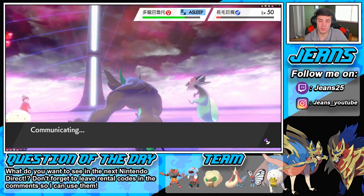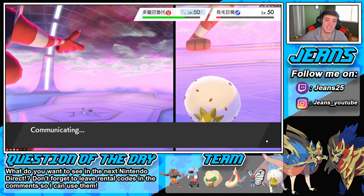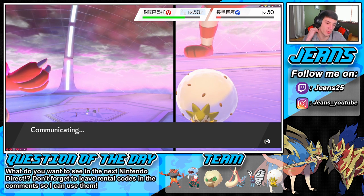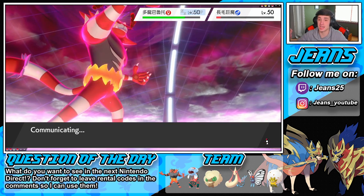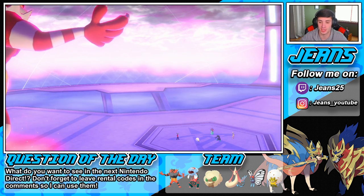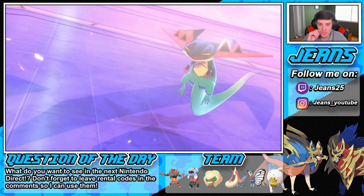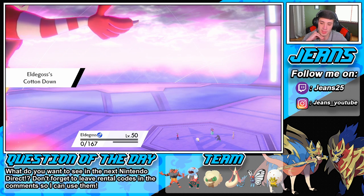I think my Incineroar should be able to outspeed this Grimmsnarl unless he's going for like a Prankster move. I just need this Poltchageist to be asleep — I think it will be. But wait, withdrawing him and having him stand in the party does something — of course it does. He wakes up and goes for Dragon Darts. He goes for Dragon Darts — I should be fine. Eldegoss obviously not — Cotton Down comes out, that's not bad, but I have another Pokemon that helps with the speed factor.